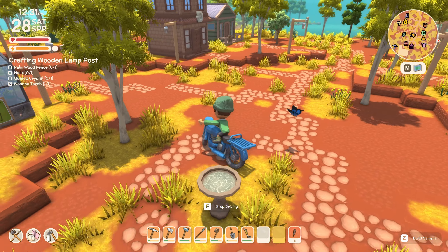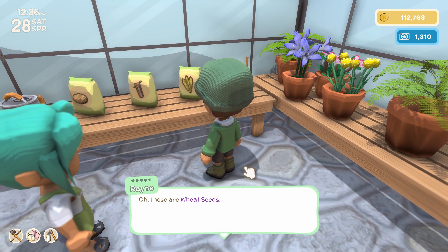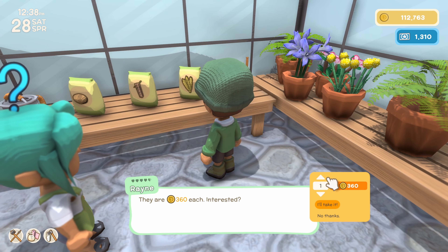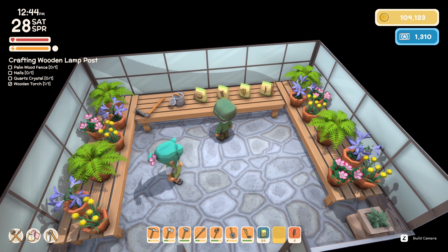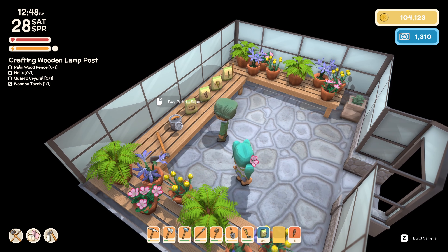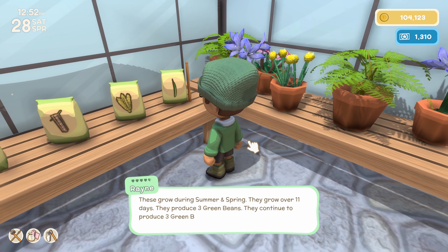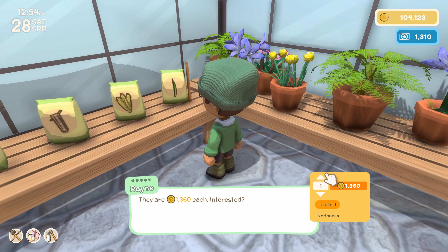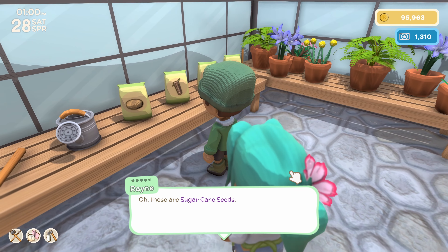Let's head back to the farm — it's also important for us to buy some more seeds because we're going to need to plant a whole bunch of stuff today. Today is going to be a whole bunch of farming and redecoration. I don't know about sugarcane because that's going to take a long time. Let's check the green beans once more — I think these will be perfect for the smaller patch. Let's do green beans and then maybe sugarcane as well.